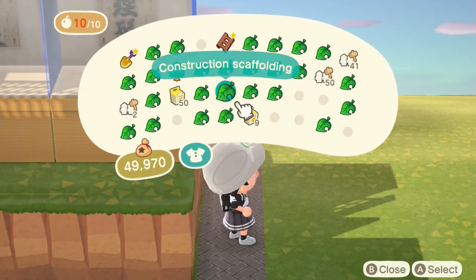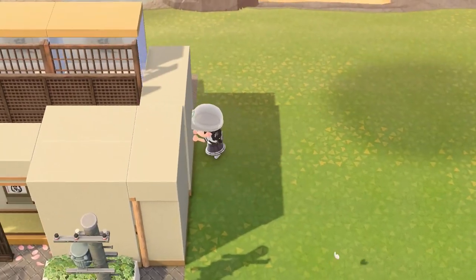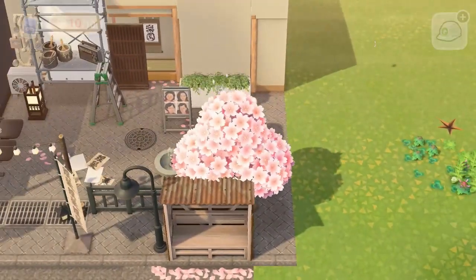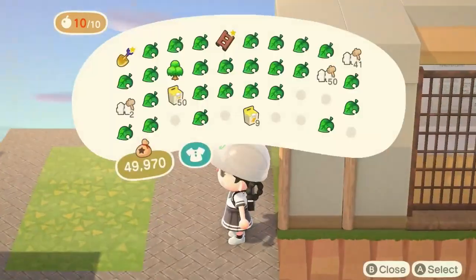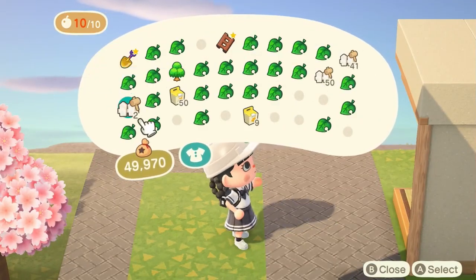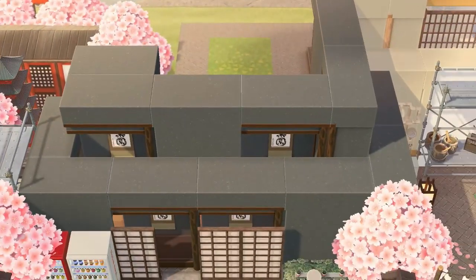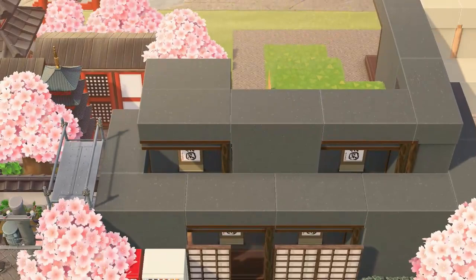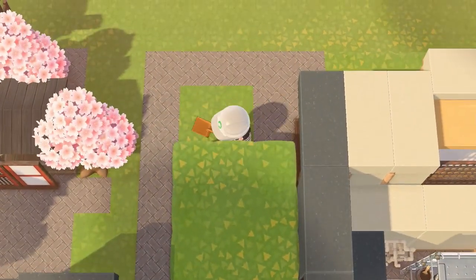Now we're going to continue working on this other modern building here — just finishing off the side of it and then starting to work behind it. There are a few transitions during this part of the video because I did change my mind on the layout a few times. Basically I'm just going to do a really simple road transition behind this; it's such an awkward space near the edge of my map. Now we're working on the second level again, and over here is actually going to be where that rooftop is. I'm framing it out right here with a tokenoma on this side to finish off the darker modern building.